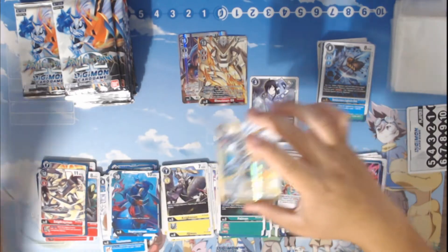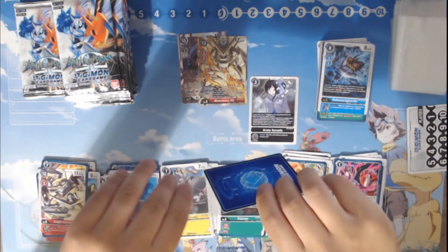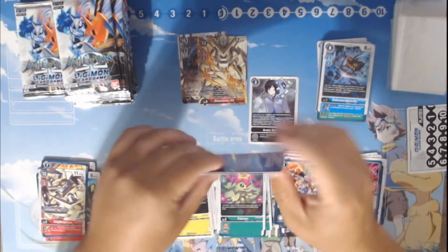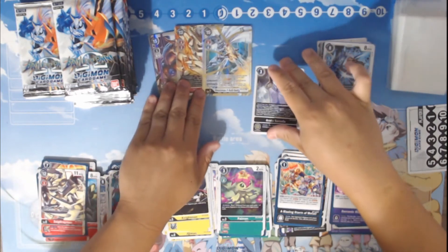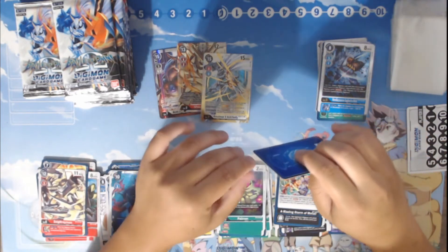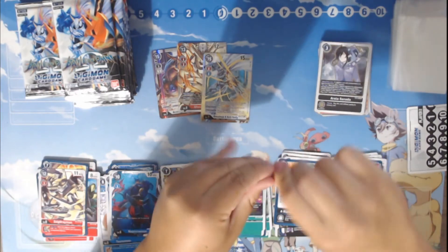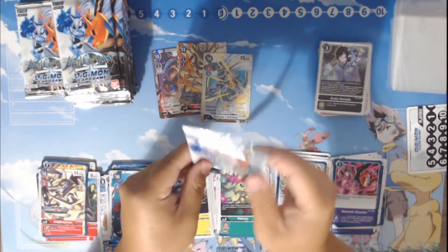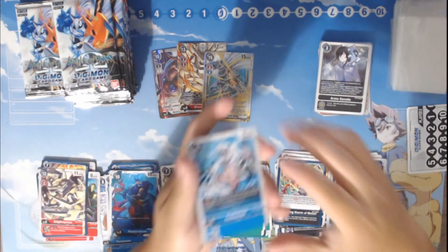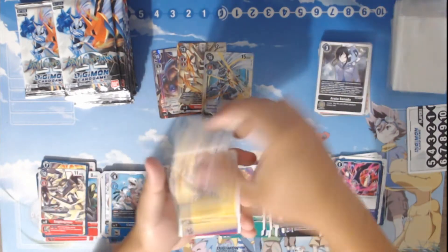We hit our Secret Rare! So now the question becomes, what else do we have coming up? We've hit the Shoutmon DX and the Armagedamon. So now the question is, are we going to get a second Secret Rare — which would be crazy — or is it going to be an Alt Art? More than likely we're going to get an Omnimon Alt Art. Because there's so many of those, the chances of us getting the Chaos Galgamon would actually be kind of funny. Within the first nine packs, the second person would have gotten those six packs with an Omnimon X Antibody.